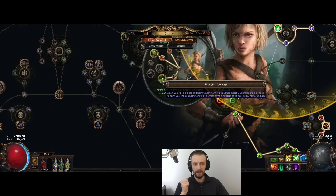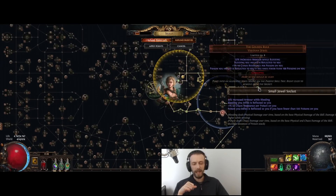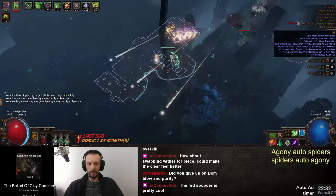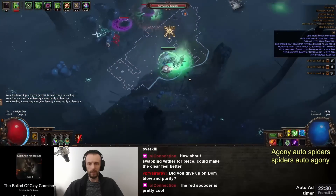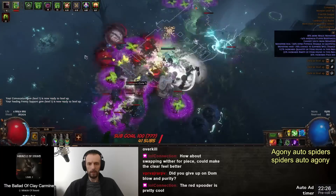And if it's your kill, then you can proliferate that poison. This is using Pathfinder Master Toxicist. You proliferate that poison, and if you have Golden Rule, that poison proliferated from minion kills will also be applied back to you. You want to use Golden Rule with Held of Agony because you double the amount of virulence stacks you get per hit essentially.